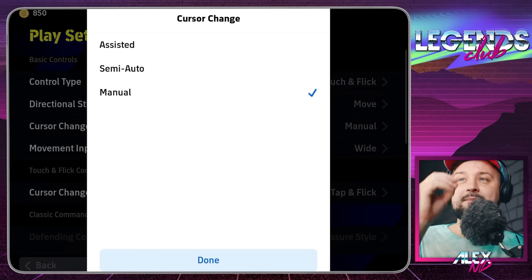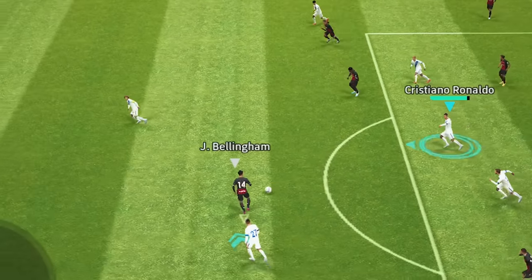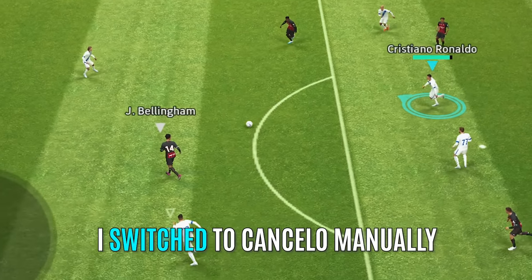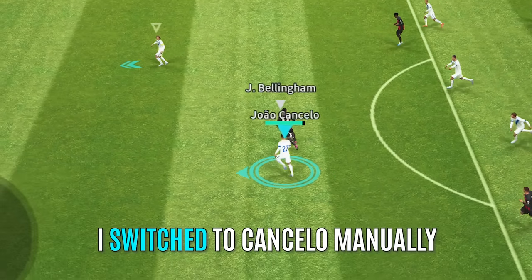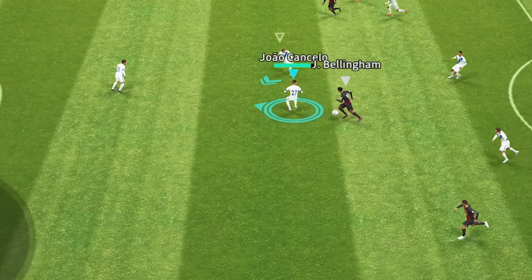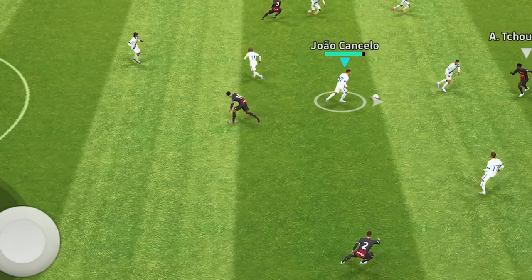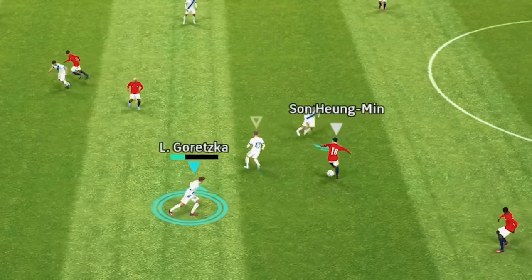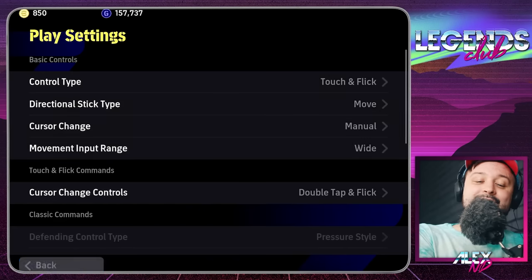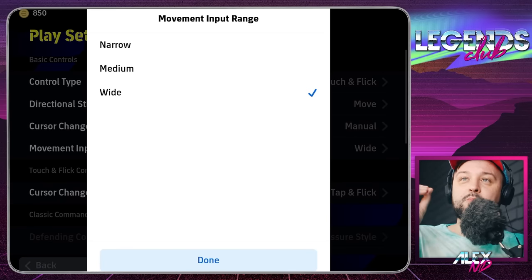Cursor change: Manual. This is recommended if you really want to play at a higher level and anticipate movement. You can start with Assisted if you're a beginner, but playing on Manual is where it's at — you can switch to the player you want whenever you want, control the zone, ask your defender to double pressure, select the player you really want, and be much more effective in defense.